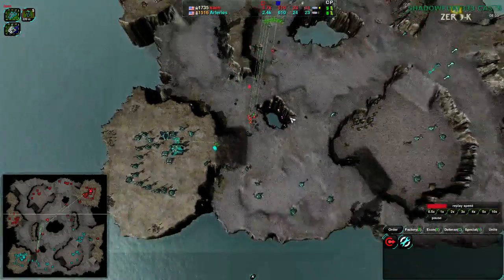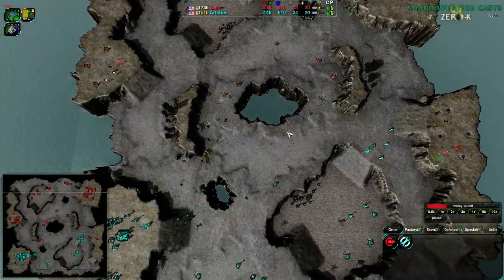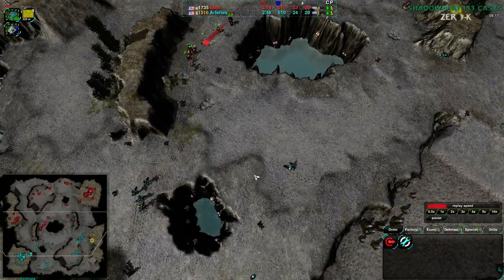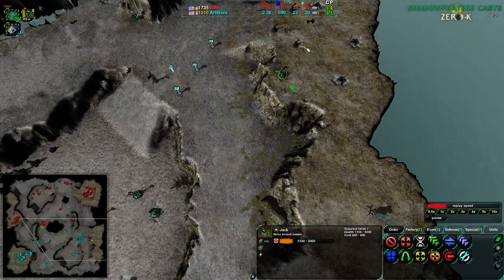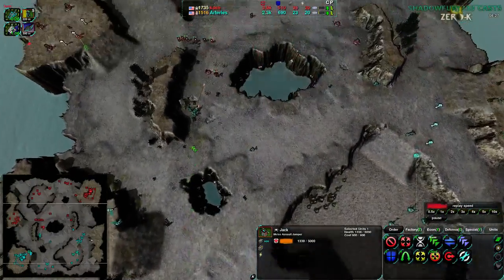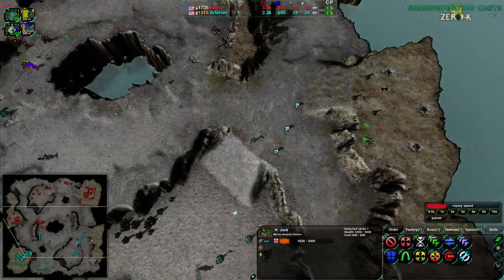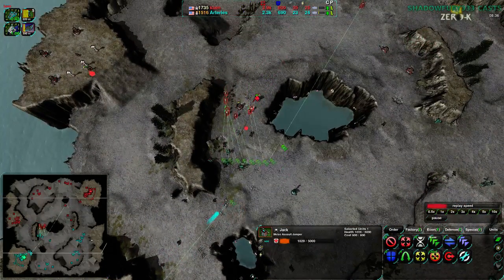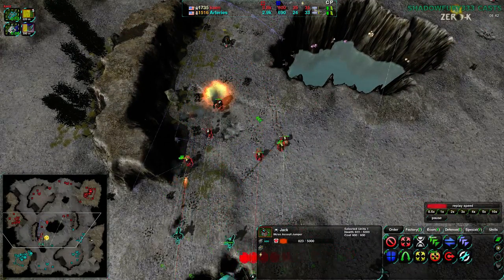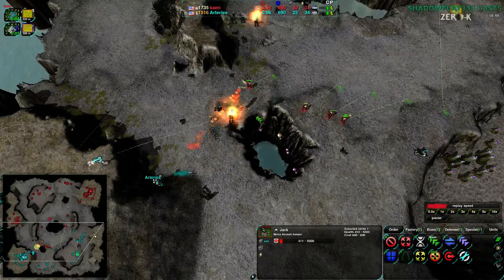I don't even know if the game's going to last that long with the way Cain is pushing in - but okay, Cain is retreating, not being that aggressive. Cain is now taking the center, going for both sides this time around. Arteries has been trying to break down what they can, mostly setting up defenses against that Jack, which Cain has not pulled back. I think Cain has just forgotten about it, so focused on the Pyros.